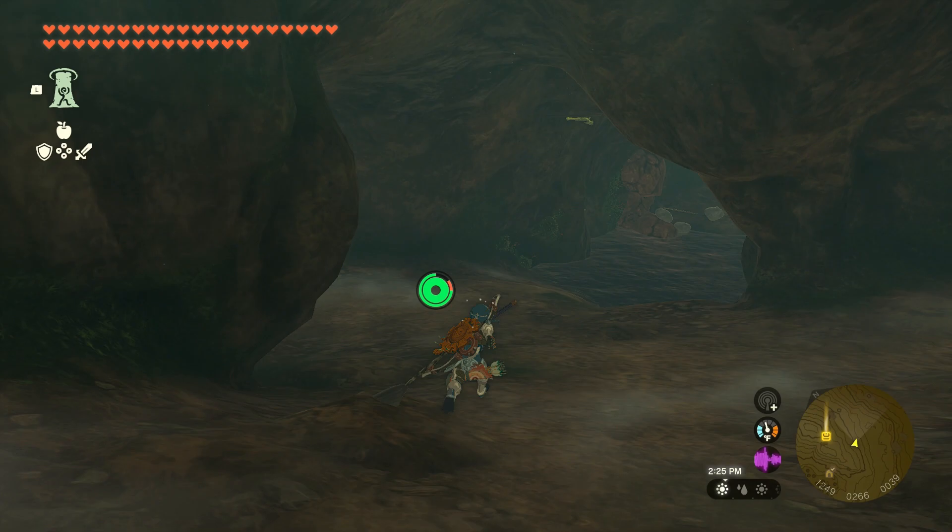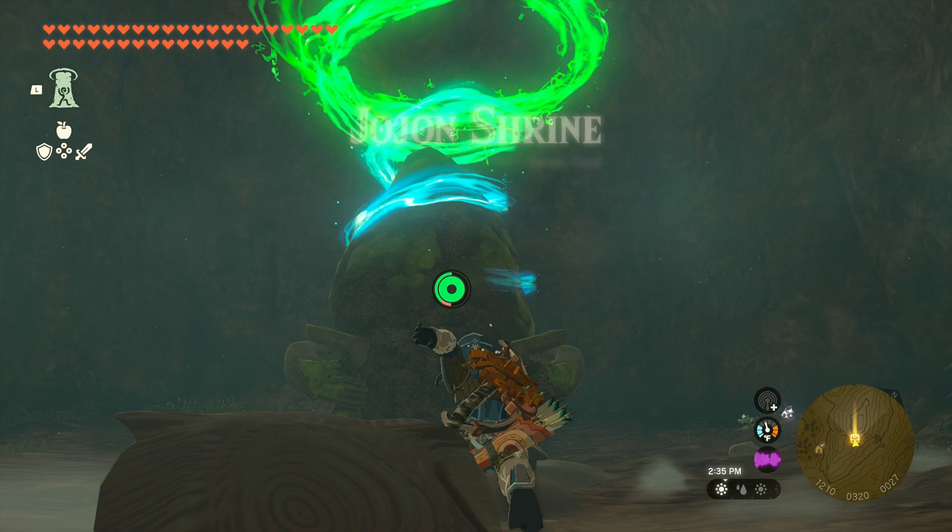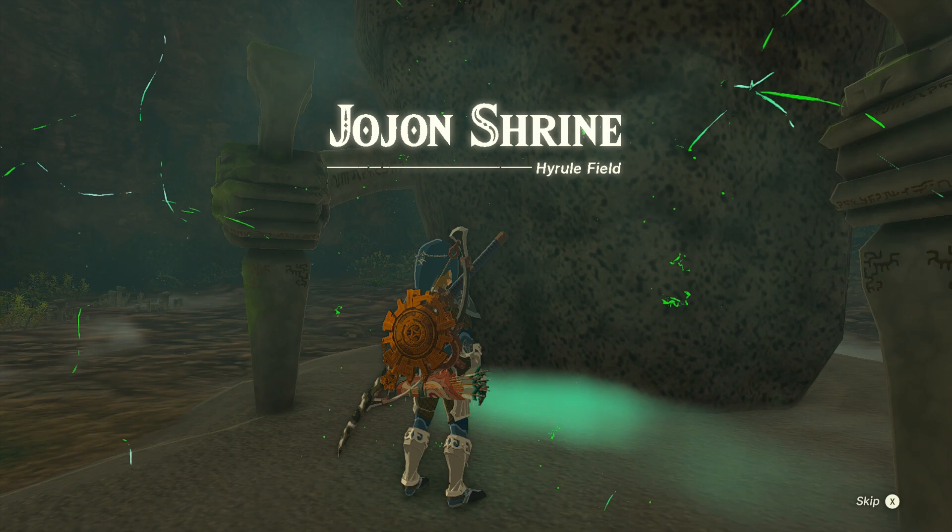When you enter this chamber, there will be a ton of rocks for you to break, so you want to get out your sledgehammer or some sort of rock-breaking weapon, and then start making your way around to the left, and in this chamber you will see the shrine. If you have Yanobo at this point in the game, very helpful — just rely on him, he'll take care of it for you.